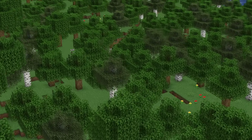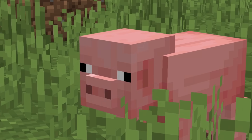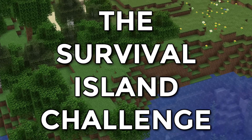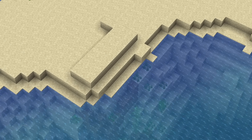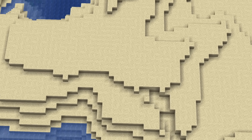Minecraft has always been a game of endless possibilities — an infinite world with infinite blocks, crops, and animals. But where's the fun in that? This is the survival island challenge, and it's simple: you pick an island and you don't leave. Use the little wood, animals, and crops you can find. But that's too easy. I found myself an island with no wood, no animals, no crops, and I'm going to survive 100 days on it in hardcore mode.